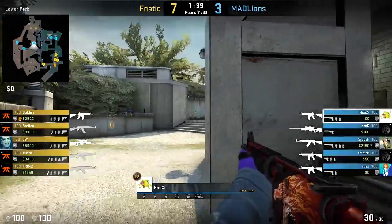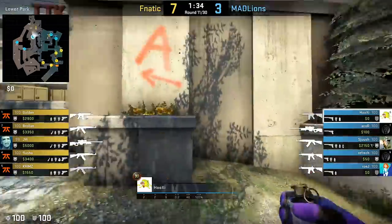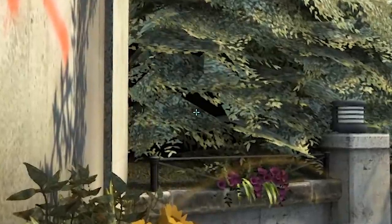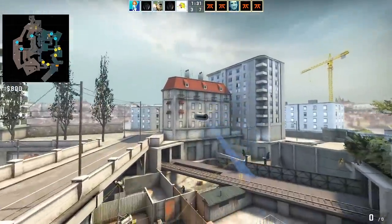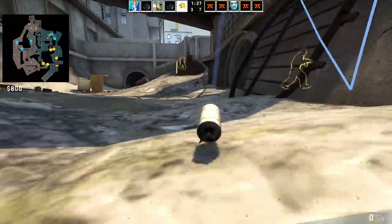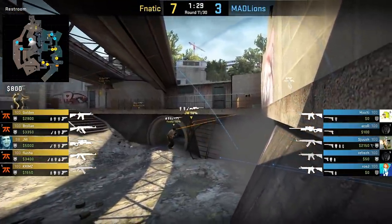Overpass again, and Hooksy with yet another alternative monster smoke from CT side of A banana. A simple corner position — aim a bit below the dark part of the bush, plus jump throw. Like all the monster smokes, it bounces off the train bridge and lands in front of the monster, potentially winning your teammates on B some extra time plus saving their utility.